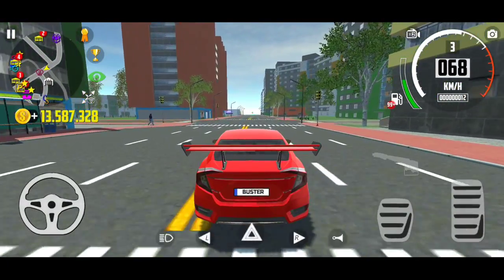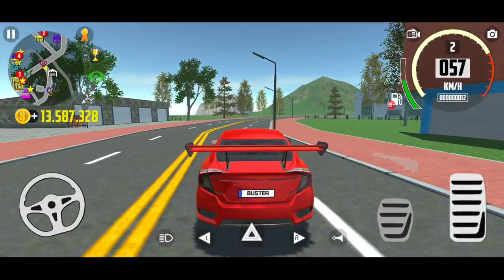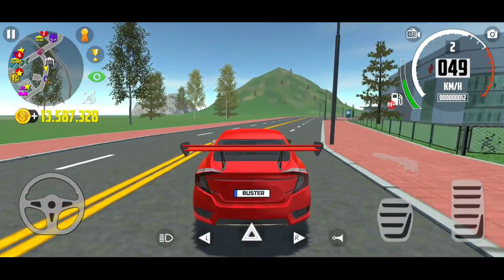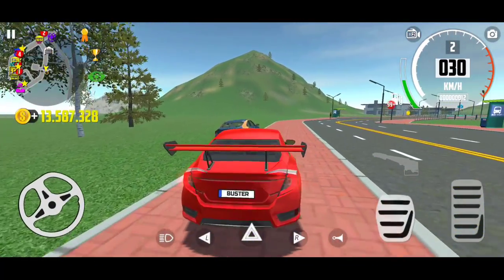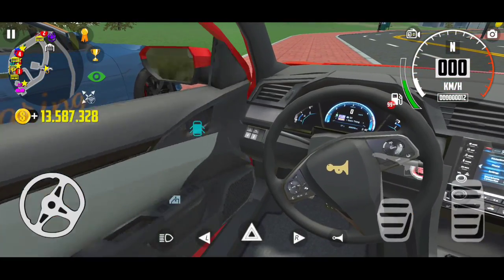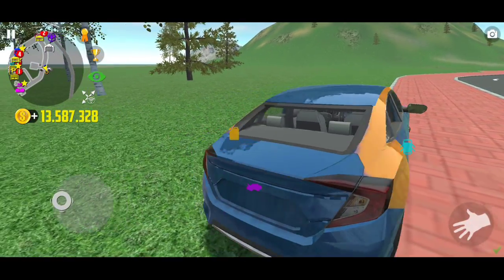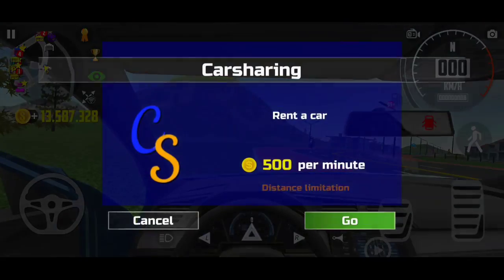The whole map is blinking because I haven't completed any of the missions - you all know the reason, I'm restarting the game. And there is our car sharing car - a Toyota, I don't know the exact model but I'll definitely make a video about all the car models.